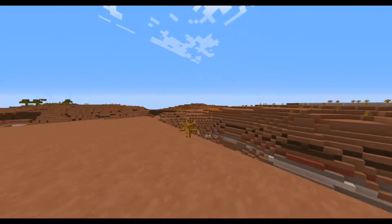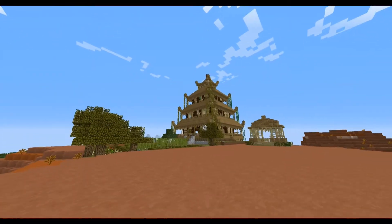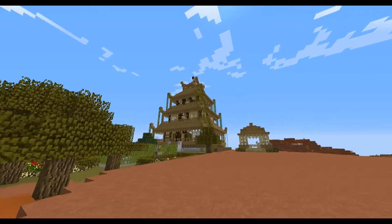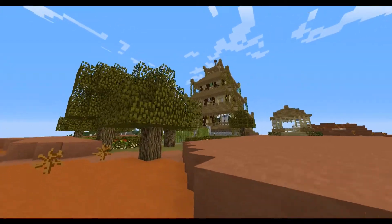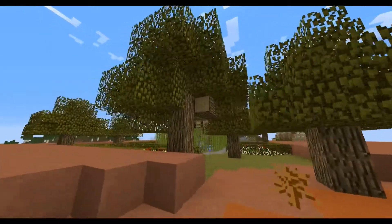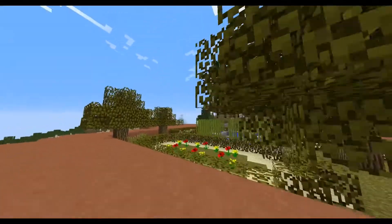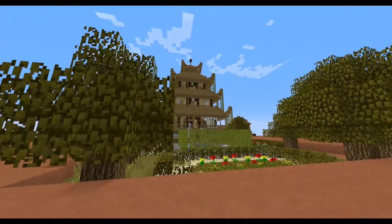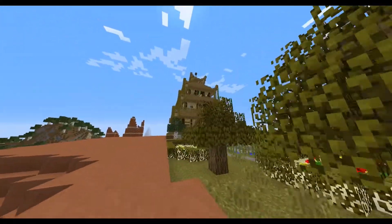I love the fact that it's been transported to a mesa biome, and all the trees and everything look kind of slightly dead. It looks like what was a thriving place has now slightly decayed or been overrun or something. And yet it still looks beautiful — it looks awesome.